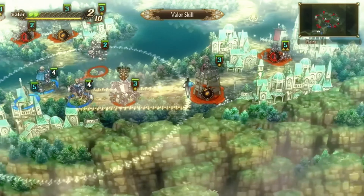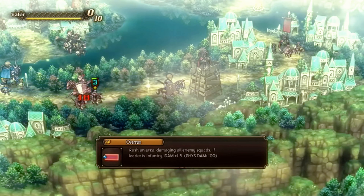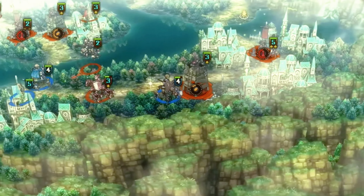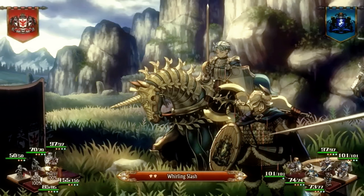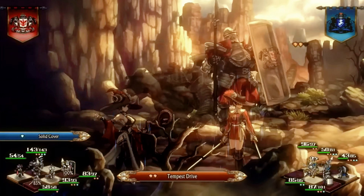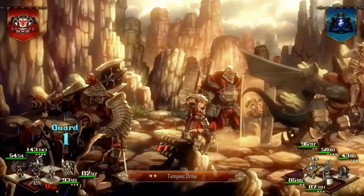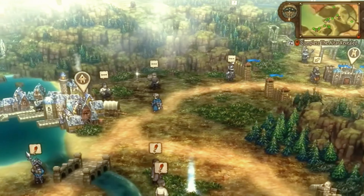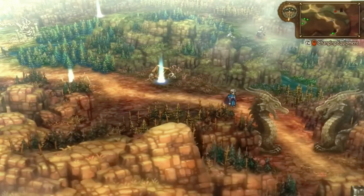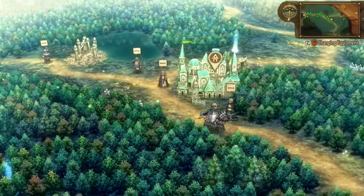True to Vanillaware's legacy, Unicorn Overlord boasts hand-drawn graphics that are nothing short of a moving painting. Every frame of the game is a testament to the meticulous attention to detail and passion for art that the studio is known for. The game's world is vibrant and teeming with life, from lush, enchanted forests to sprawling, mystical cities. The design of the titular Unicorn Overlord is particularly noteworthy, blending majesty and a hint of menace to create a truly unique protagonist.